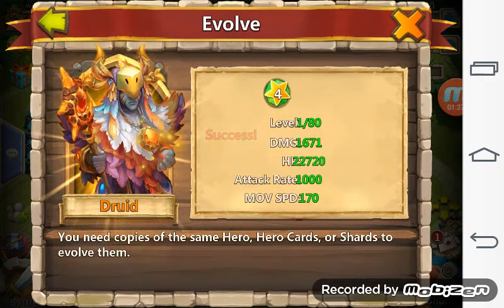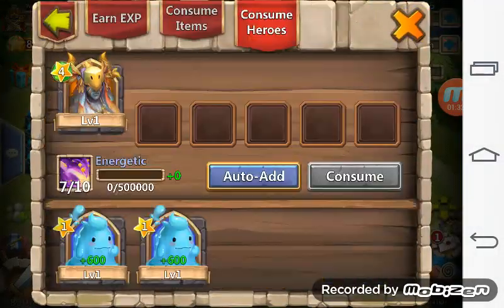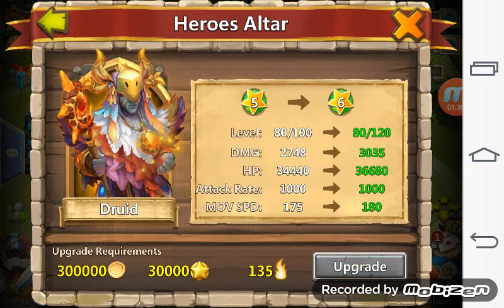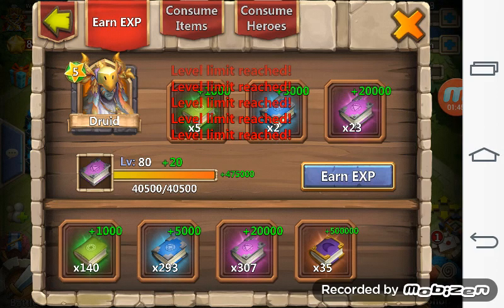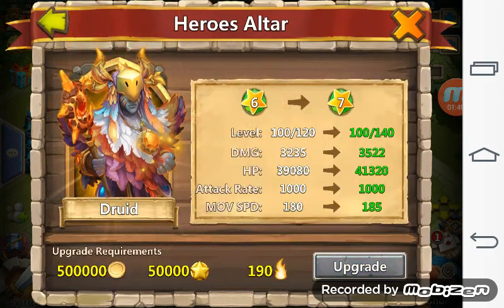I'll earn 23 books and then that druid will be evolved. Let's take a picture of it — got him. Now let's put some warmth on him. I don't want to spend too many resources because the new update is coming up shortly.